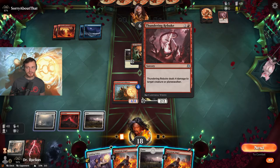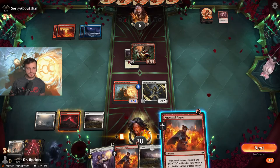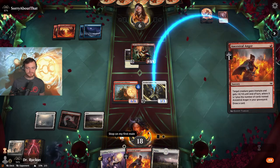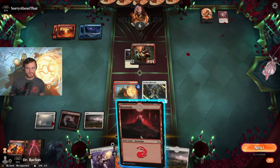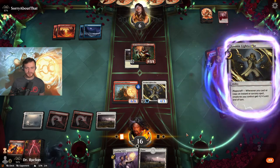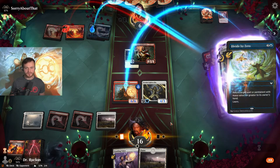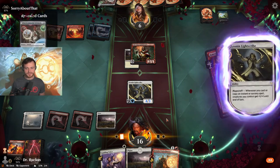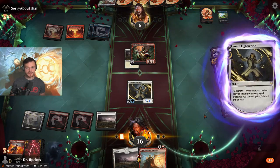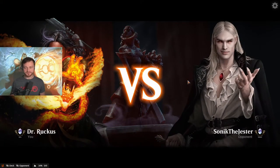Guiding Voice. What could they have at instant speed here? Let's just start with an Anger, spread out the love. Nice card draw. Take two, that's fine. I had trample on this one. They might have double Fading Hope. Going for the win — they do have removal, Divide comes through, that's okay. Guiding Voice here. They scoop! Very nice.